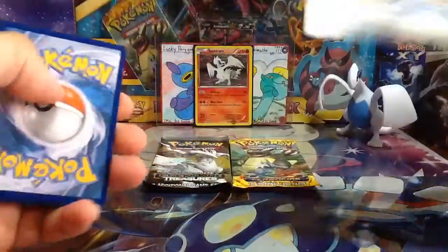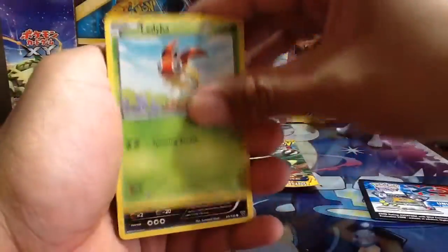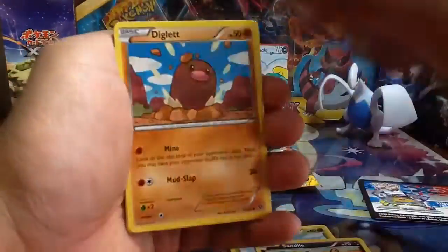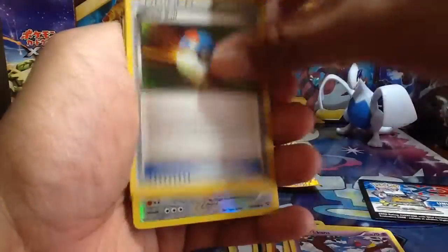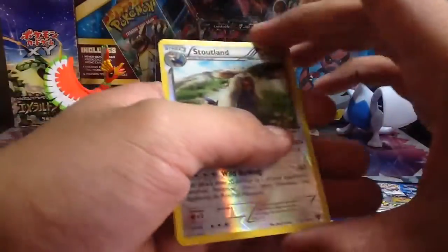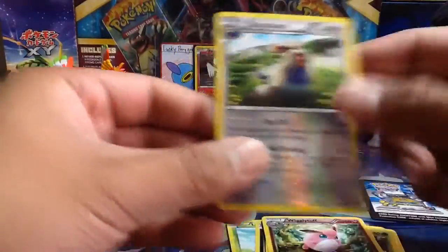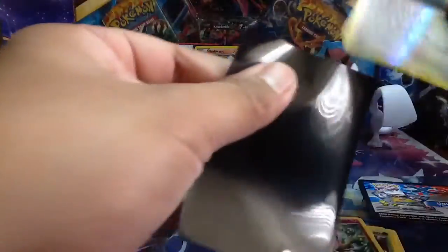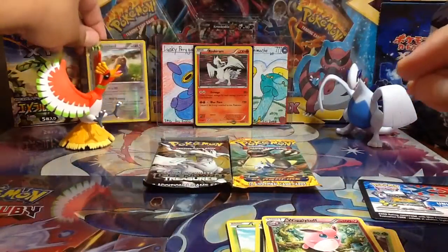Comment below if you guys want the code — I will message or reply the code to you. So we have here a Ledyba, Sandile, a Diglett, Tailow, Ekans, a Great Ball, Wurmple — oops, I skipped one — Max Revive, a Stoutland reverse which is a rare on its own, and a Wigglytuff. I will sleeve the Stoutland reverse because it is a rare and they're still pretty cool.